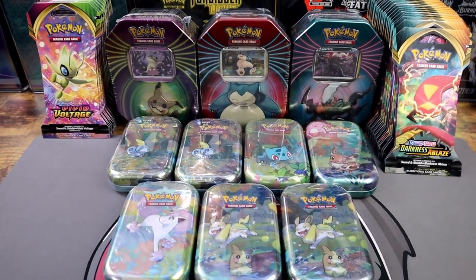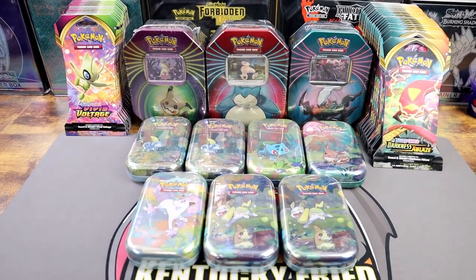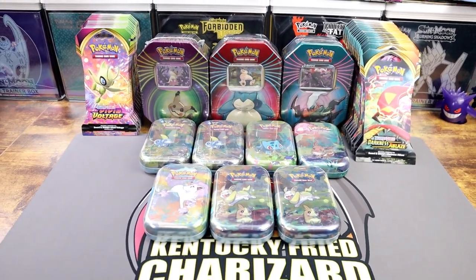I spent two hundred dollars at Dollar General on Pokémon cards. Welcome back to the channel — my name is Kentucky Fried Charizard, and today I found the biggest blowout holiday sale on Pokémon cards that Dollar General has to offer. We're talking three-dollar sleeved blister hangers, ten-dollar Power Knockout tins, and six-dollar mini tins. I'm going to pick a few things from each to open for you guys.